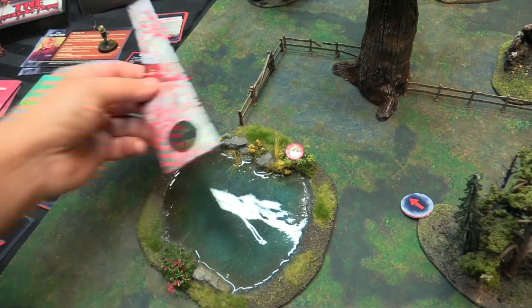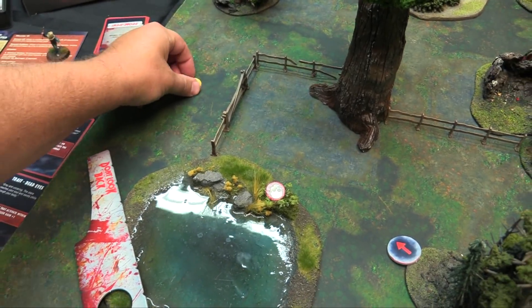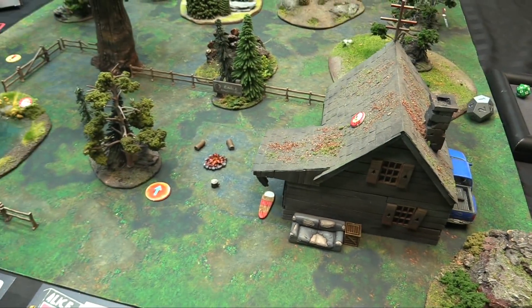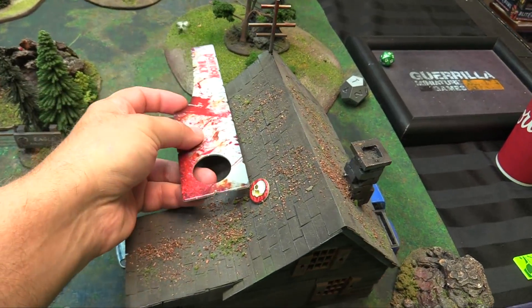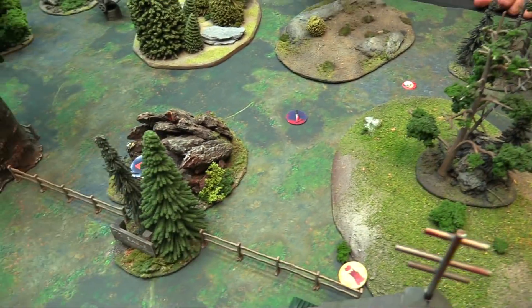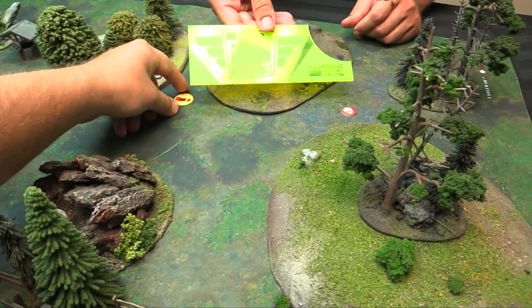One of them is going to end up on this little leafy outcropping right here — could be Pat, could not be Pat. The second one from the middle point is going to be straight up eight, maybe in the port-a-john. And the last one is going to be sideways eight, along that one. Let me measure it. There we go.